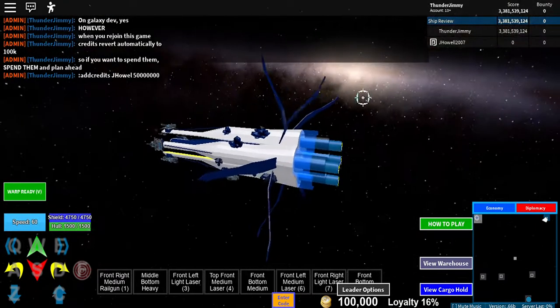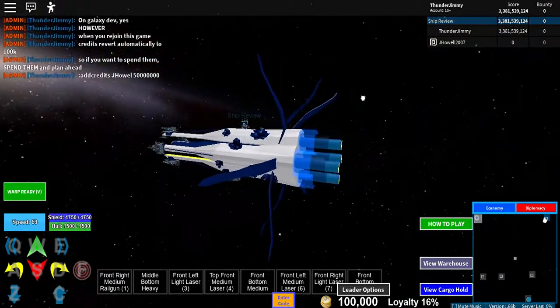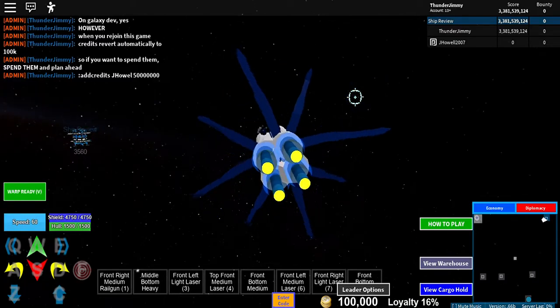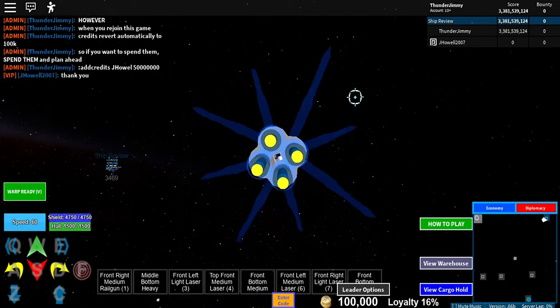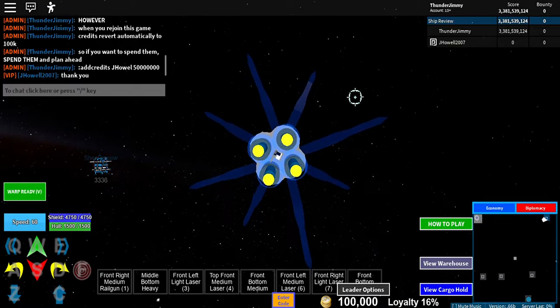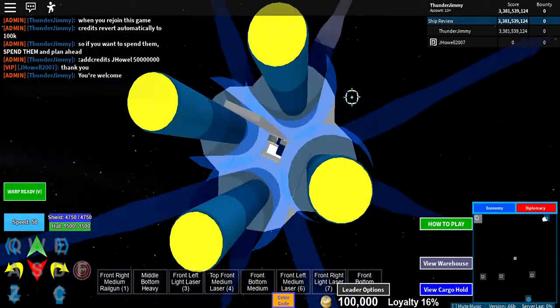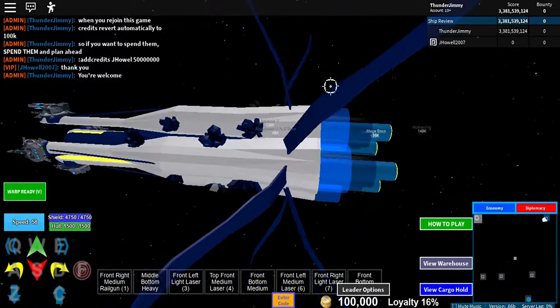So the Glacier has a max speed of 60 and it has quite good turn speed. Let me just revert this thing back to its size so we can get this episode out of the way.